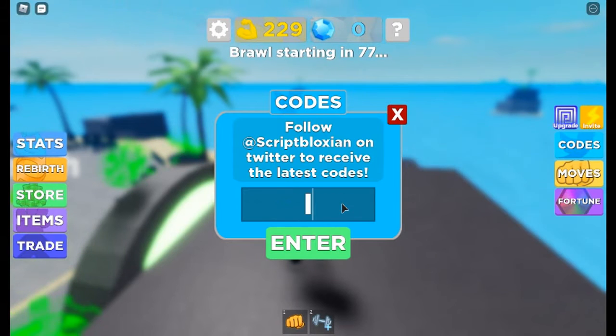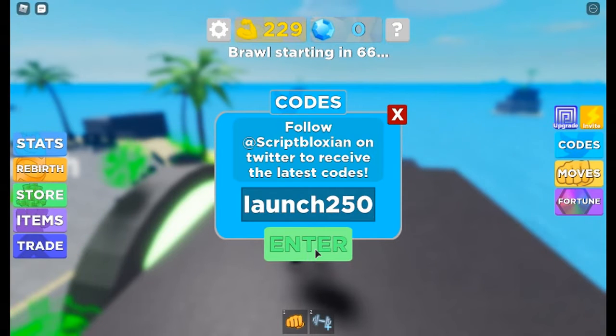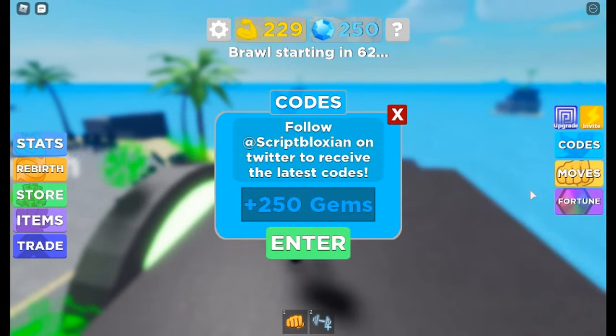The second code is L-A-U-N-C-H, 'launch' — or 'lunch', I don't know — 250. So 'launch250'. Okay, so I got 250 gems. That's actually pretty decent because gems are really good for buying pets and stuff in this game.